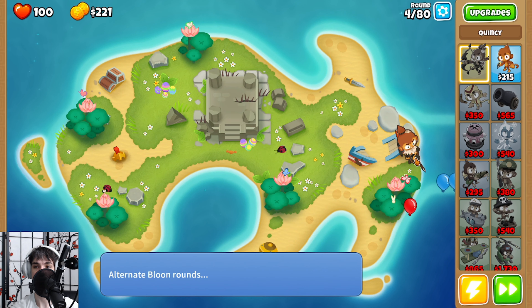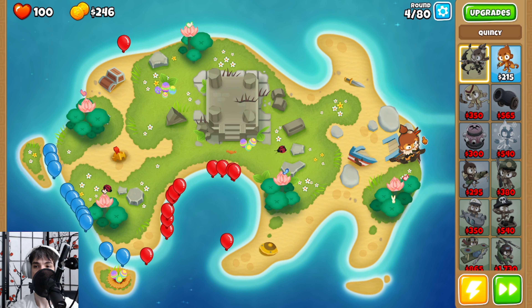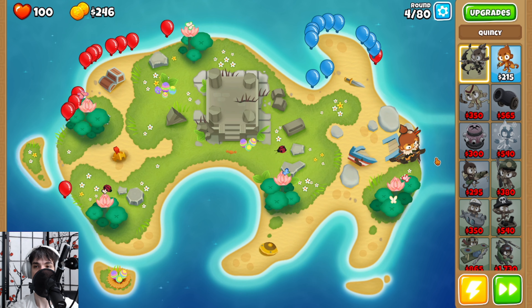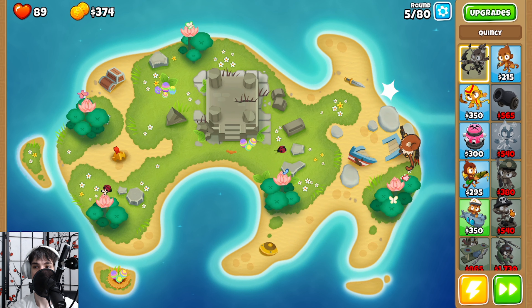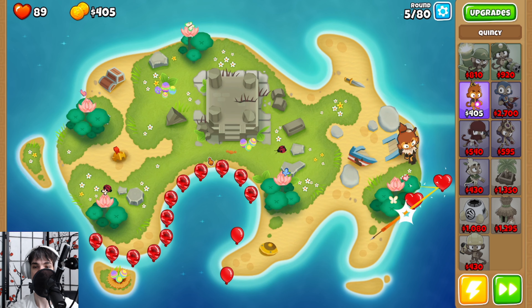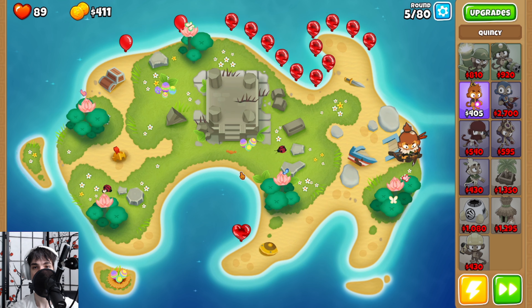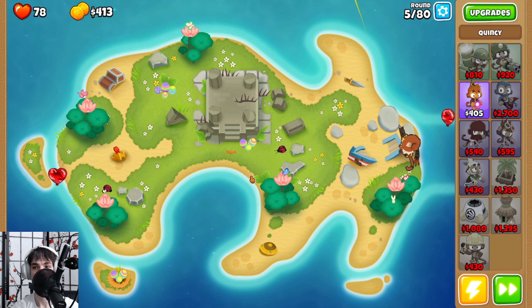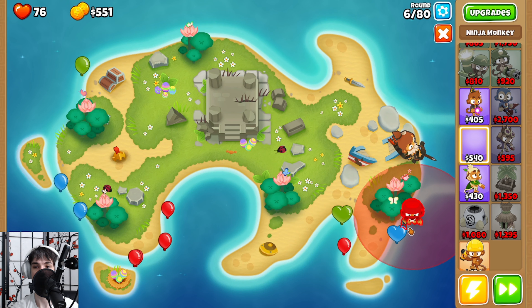We really want to get Quincy down early so that Quincy can start scaling and shooting everything as it comes in, as well as providing some camo vision to our monkey subs later on in the run. We're just saving up money for the ninja monkey right now, so we're going to have to wait while these camo bloons leak on through. Quincy always loves to tell us to wake up when we're not doing well enough — that's a good friend right there.